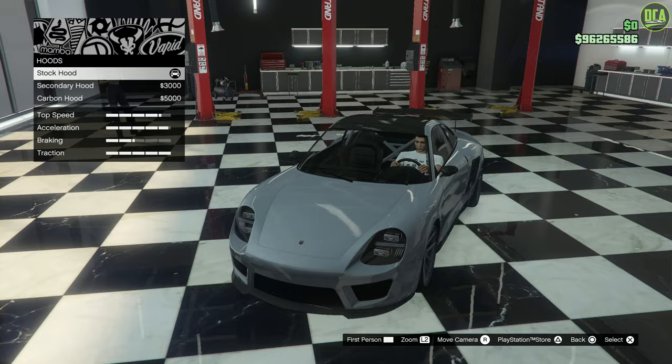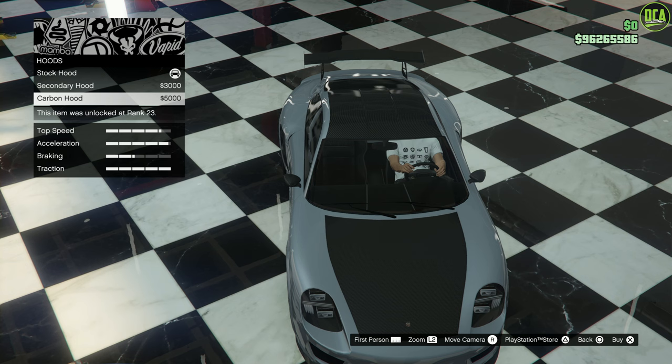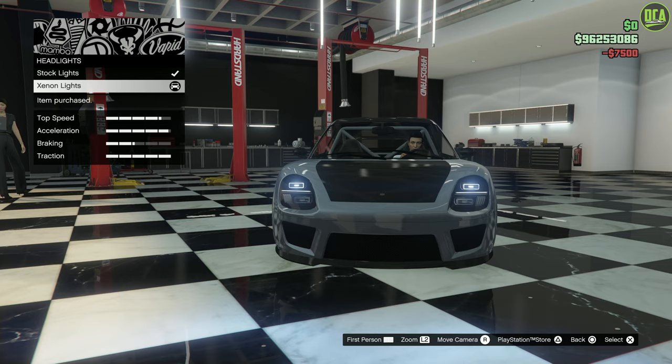For the hood, you have secondary and carbon options — I'm going to go with the carbon hood as it breaks things up nicely and kind of matches the roof. I wish the carbon had a little strip going up to the windshield wiper area to flow with the windshield, but unfortunately it doesn't. It still looks pretty good though.